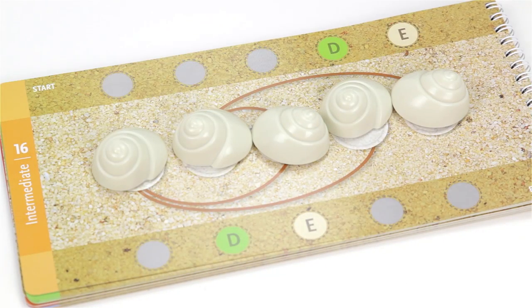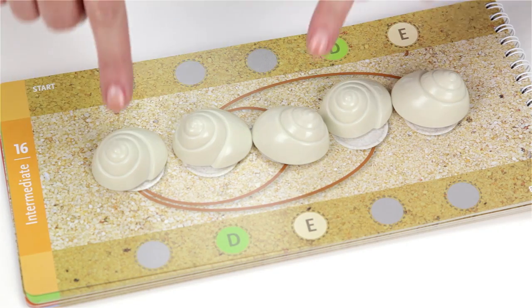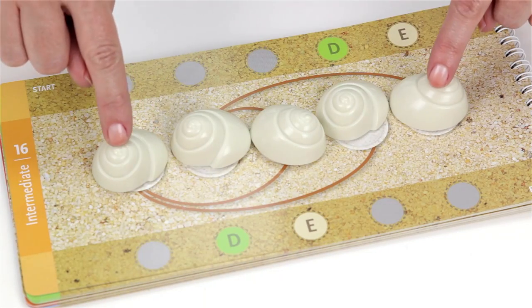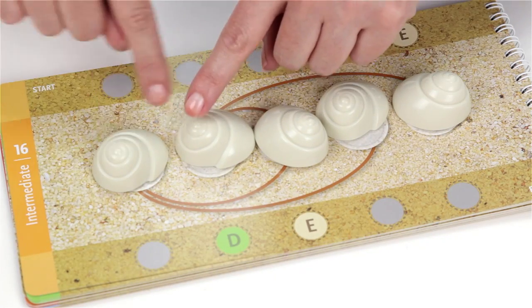The object is to shuffle the shells two at a time along the arced pathways. You can only swap shells that are connected by the printed arcs. For example, these two can switch, these two can switch, but these cannot, and these cannot, because there's no arc.